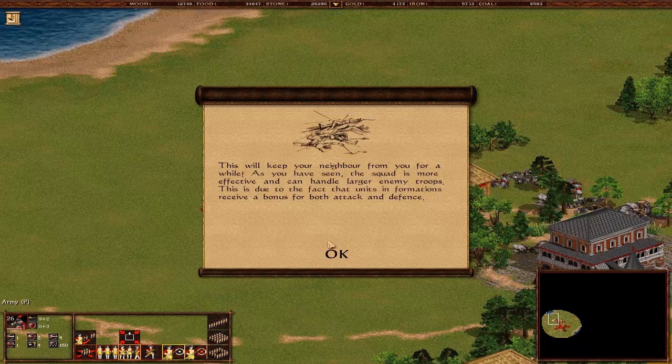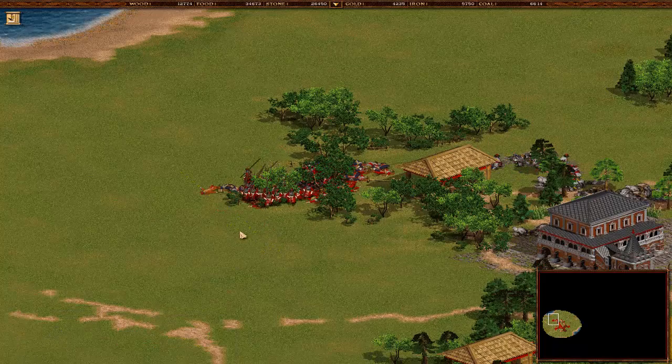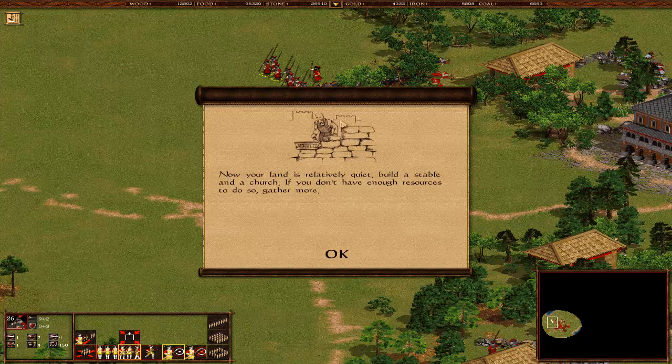26 left out of 36 - a huge amount of guys actually lost. But compared to the enemy who had a huge number of spearmen, they lost all of them. The squad is more effective and can handle larger enemy troops. This is due to the fact that units in formations receive a bonus for both attack and defense. This is something I did not ever know about this game - tutorials, man. When people actually make good tutorials that work.